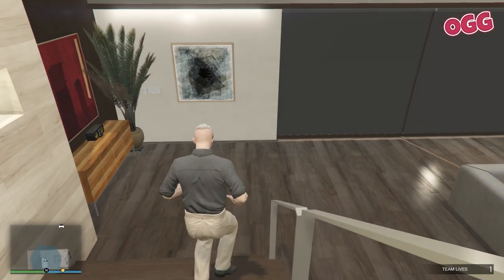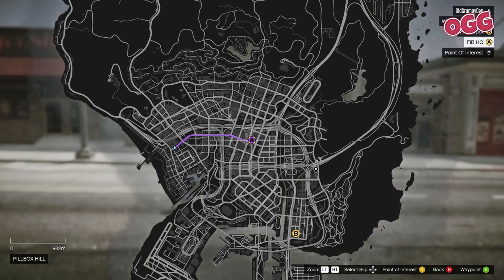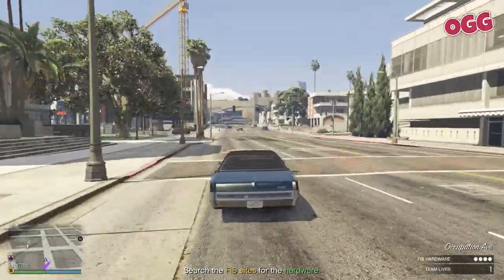After that, you can exit the apartment — don't worry, you won't meet any resistance. When it drops back into the world, you'll have two new markers. Head over to marker A first because that'll be the hardest. Along the way, Agent ULP will tell you to collect a maintenance outfit.